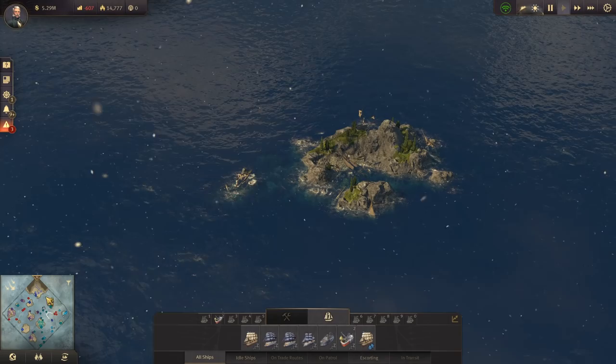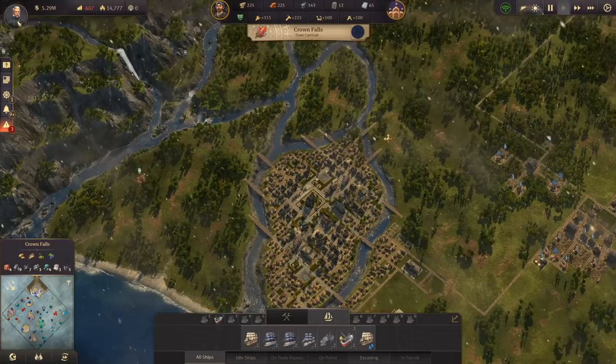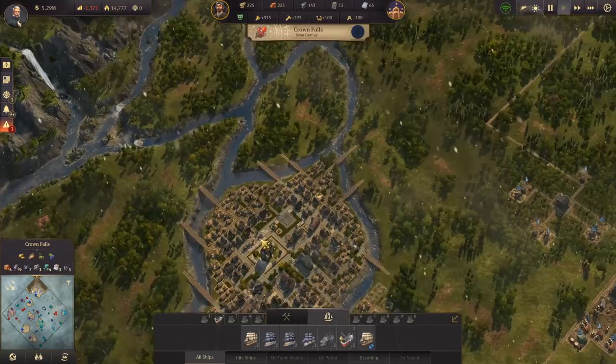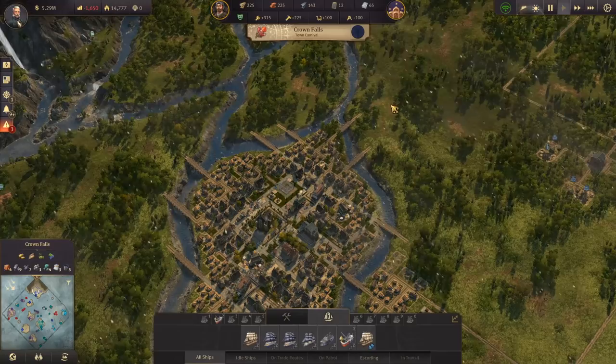We have to grow our population. My idea for growing the population, hopefully in this episode, is to do it out here in Crown Falls. We've got lots of room for expansion. We want to go with the artisans over on our three little islands here. And we're actually full up with everything we have right now. We fully met the demands of everybody. We can totally upgrade these guys and push them out and get some new artisans, leaving some gaps the way we've been doing it before.